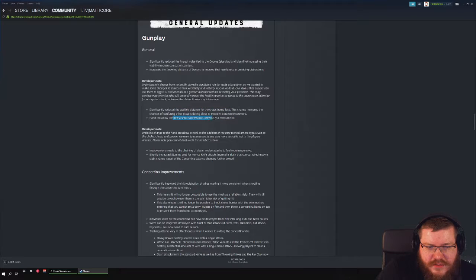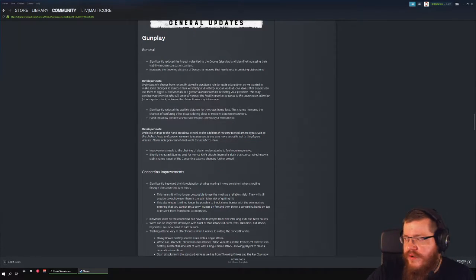Hand crossbows are no longer in the small weapon slot — they were previously mediums. Dual wielding would be fun. There's a new tactical ammo type choke; you can always pair a small and a big weapon, like a hand crossbow and a Sparks. You cannot dual wield, sadly — it would be fun one-shotting everything if you hit.